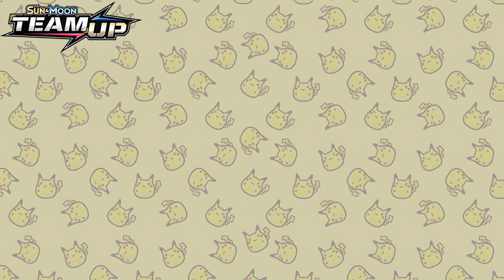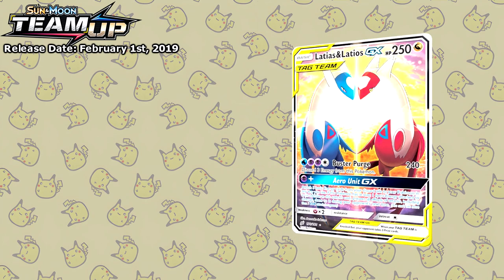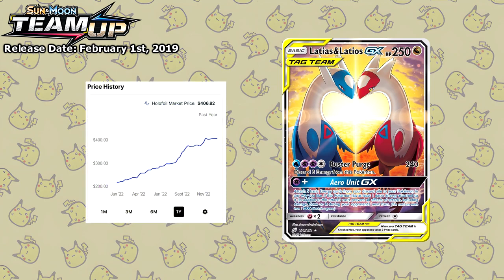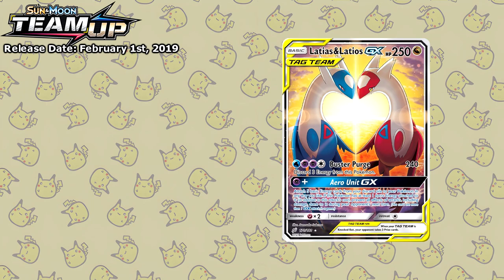Initially released on February 1st 2019 as part of the Sun and Moon Team Up expansion, and right off the bat these artworks are absolutely incredible. Just take a look at this Latias and Latios GX card — a superb illustration by Sanosuke Sakuma. This card has also been getting quite expensive of late, doubling from around $200 to now $400. But stunning illustrations are just one part of what the Team Up expansion gave us.